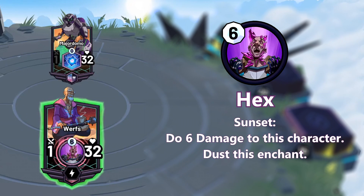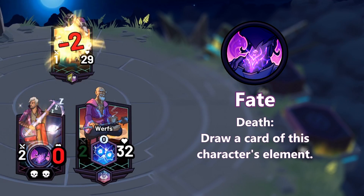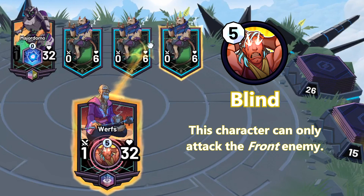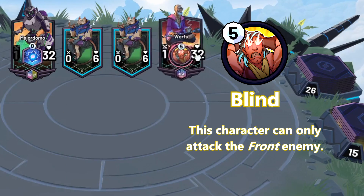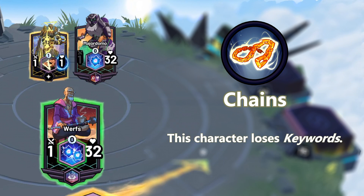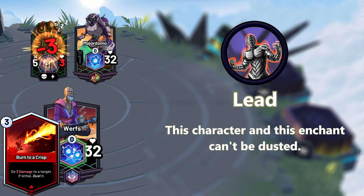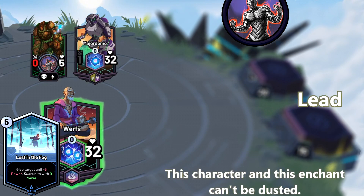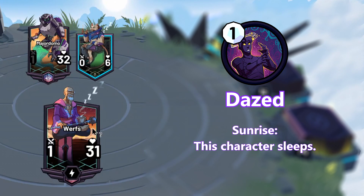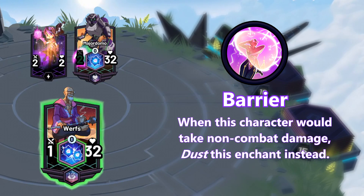Dark has Hex and Fate. Hex is a 6 mana negative enchantment that causes the attached character to take 6 damage at the end of their turn. Fate is a positive enchantment that draws a card of the attached character's element when it dies. Light has Blind and Shield. Blind is a 5 mana negative enchantment that causes the attached character to target only the rightmost enemy. Shield is a positive enchantment that prevents the first occasion of combat damage. Metal has Chains and Lead. Chains is a negative enchantment that causes the attached character to lose all keywords such as Armor, Wither, or Guard. Lead is a positive enchantment that prevents the attached character from getting dusted. Mine has Dazed and Barrier. Dazed is a 1 mana negative enchantment that causes the attached character to fall asleep at the beginning of their turn. And last but not least is Barrier, which is a positive enchantment that prevents the first occasion of non-combat damage.